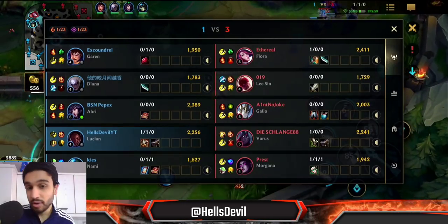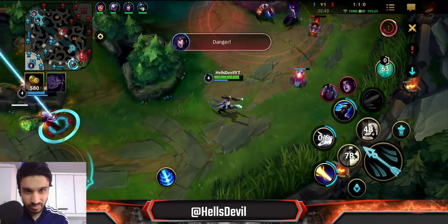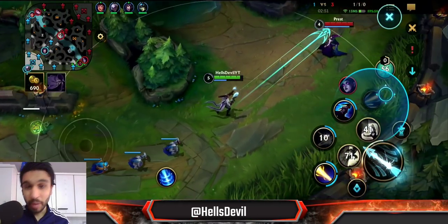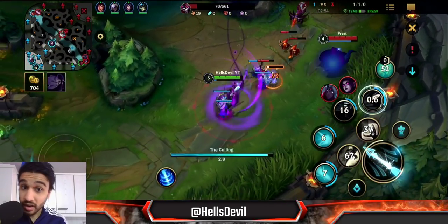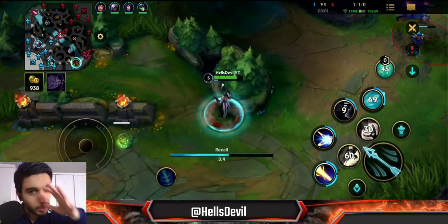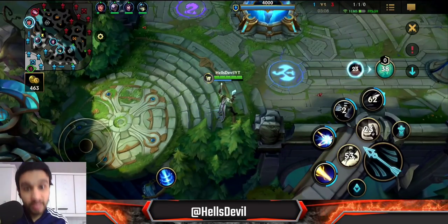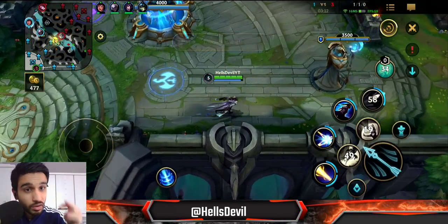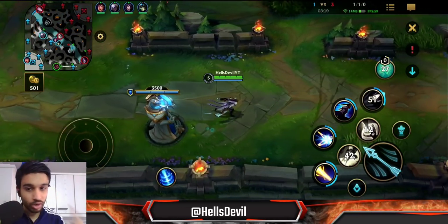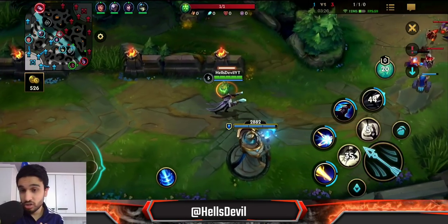How did I dodge the Varus ultimate? I maintained proper distance, but you can also bait enemies into going for abilities like Varus ultimate. With Lucian specifically, you get close to the enemy and then dash away — or if you're really good, you just react and run away from it. I slightly went into the danger zone but then immediately pulled back to bait out Morgana's Q and Varus ult. It worked.